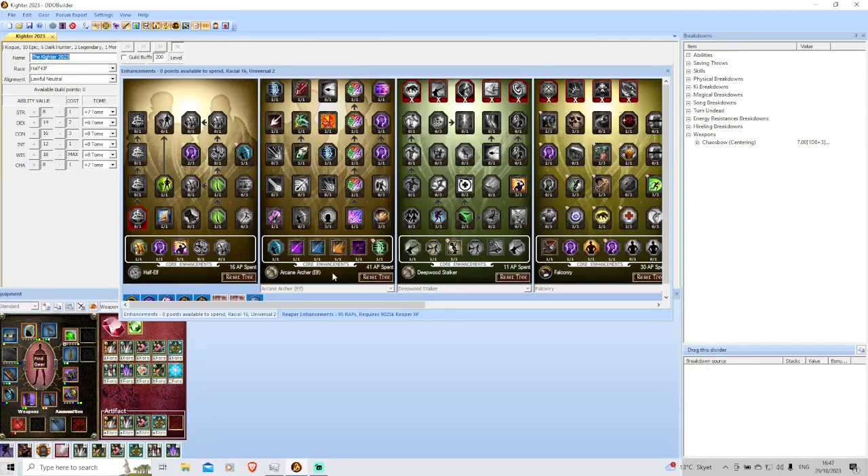41 points in Arcane Archer for the capstone and for some tier fives with Slaying Arrow. Deepwood Stalker for Sniper Shot and also a 30% ranged power boost, and the rest in Falconry for the bird attacks, Wisdom to damage, trance, and helplessness.